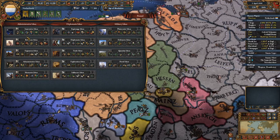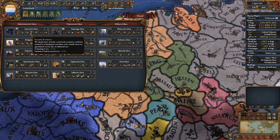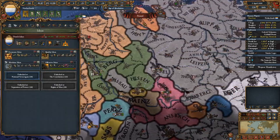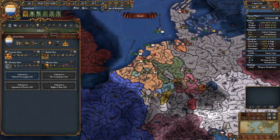Nothing here is really needed — maybe innovative for that extra 20% combat ability with quality, as well as the negative 10% tech costs, institution embracement, et cetera. Solid idea group, but not one I'd take as an initial, because it's admin points that you need to spend on coring, et cetera.